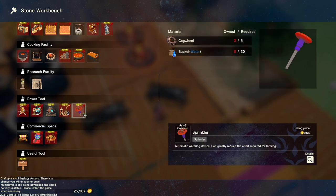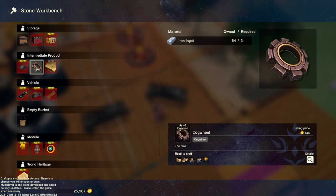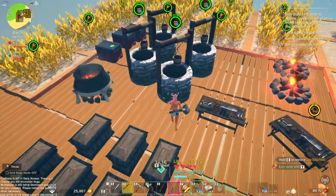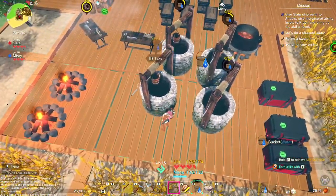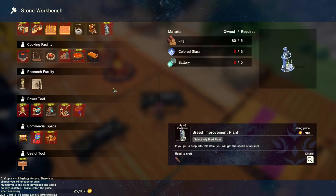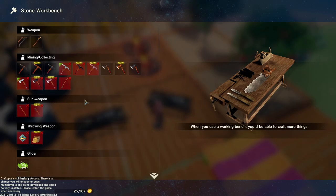A generator! Two cogwheels, 20 buckets of water — don't I have buckets of water? Give me my meat. Shut up chicken. This one gives us rock and sand. We need to make some of the — ooh, cow poop. I still don't know what it's for. I've not seen anything that we need cow poop for yet. This one actually requires buckets.